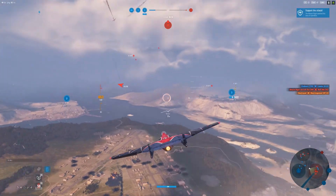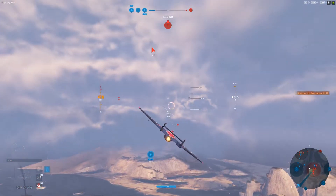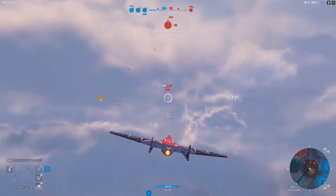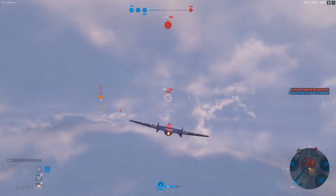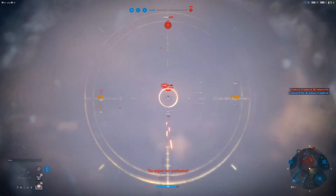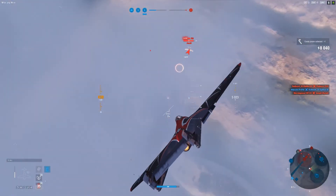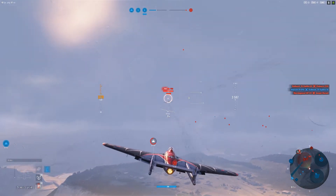I want to go defend a command center. Right now we're all by ourselves here in the center. We've got a heavy fighter available to help, but I never really trust the bots to do what needs to be done. Using our jet speed here to catch up with very fast planes — they don't have a jet, so there's only so fast an F2G can go.